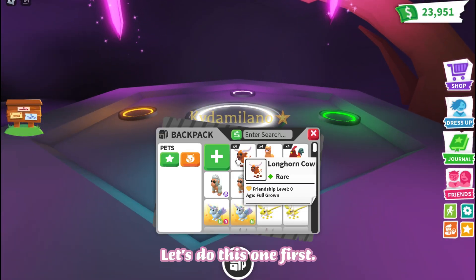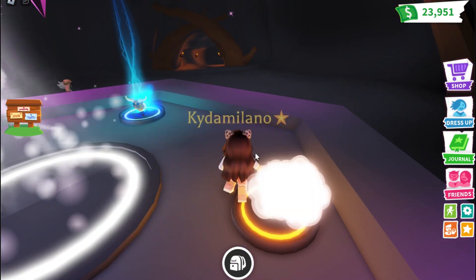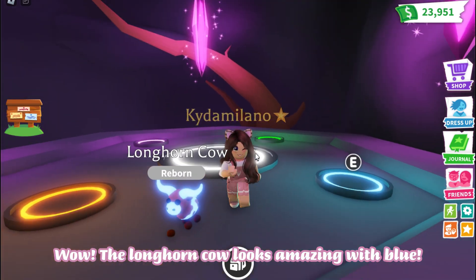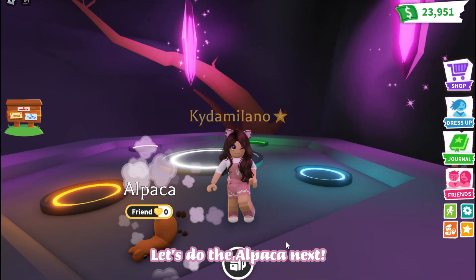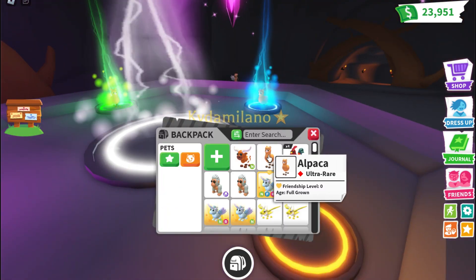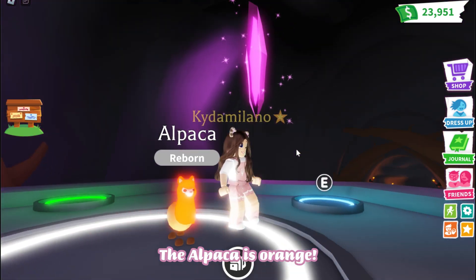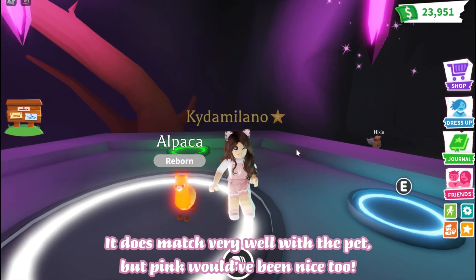Let's do this one first — I wonder what color it will be. Wow, the longhorn cow looks amazing with blue! Let's do the alpaca next. The alpaca is orange. It does match very well with the pet, but pink would have been nice too.